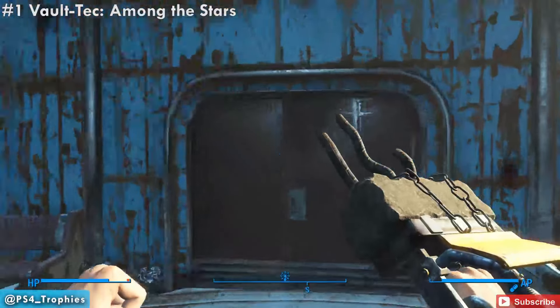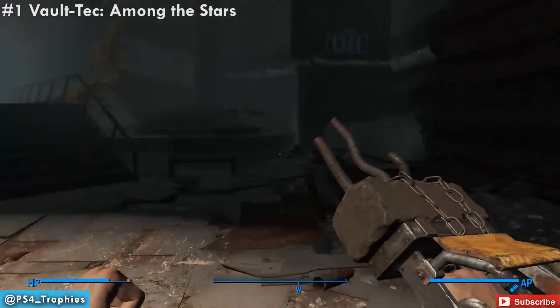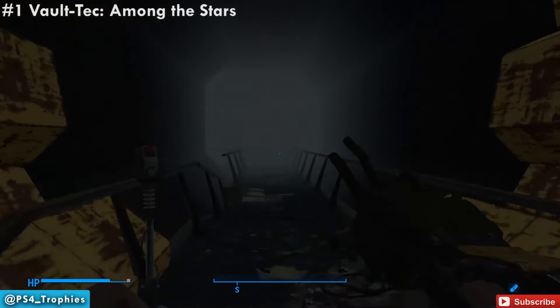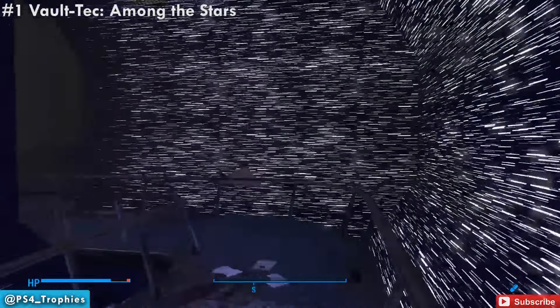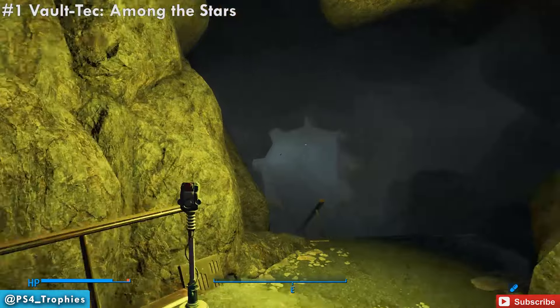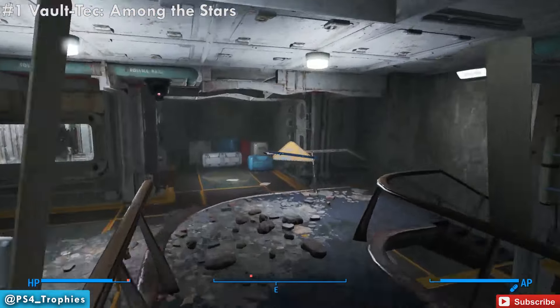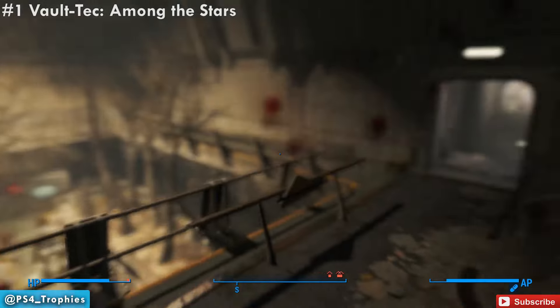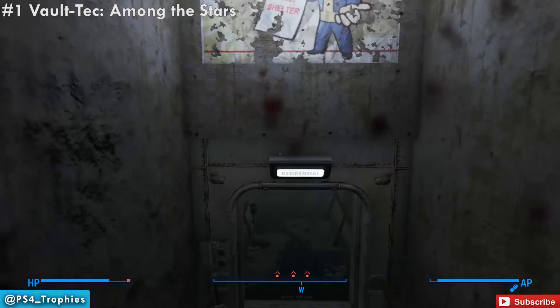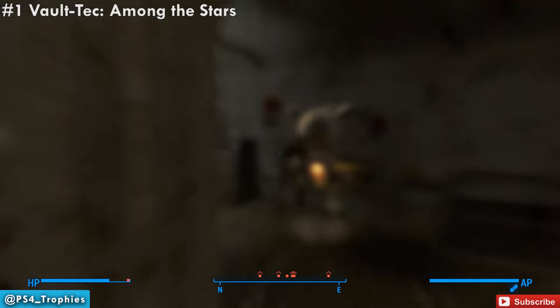Now once we get in here, so once you enter, follow the path to the right. Now just keep following this kind of blue path through this section here. I'm going to just sprint past all the enemies — if you're high enough level, you should be able to do this quite easily. Keep following this blue trail, and once we get down these stairs, we're going to deviate off the path. So right here, instead of following the path, we're going to turn around through this room.